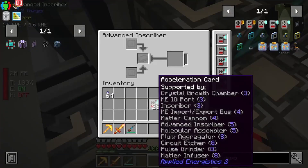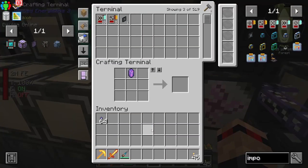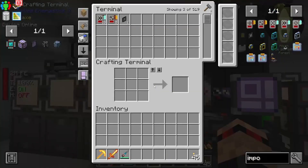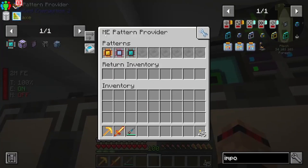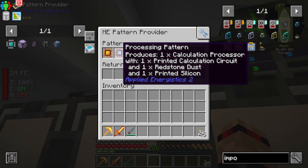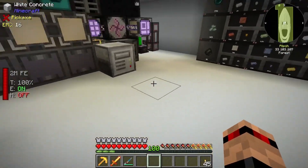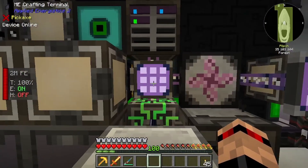We can make a bunch of acceleration cards because why the heck not. I definitely want it in this one here because that'll do one of my processing. So we've got automated-ish automated crafting when it comes to the logic processor, calculation, and engineering processor. That's good, it's very chunky, which is why I wanted to get my quantum singularity up and running.